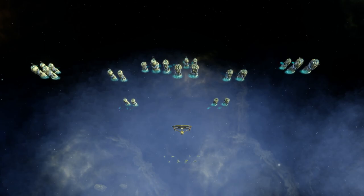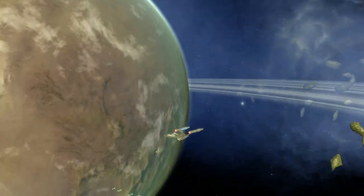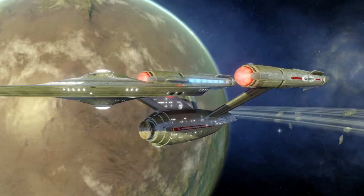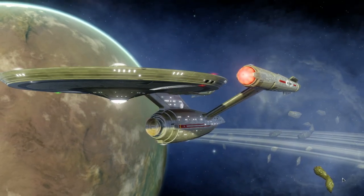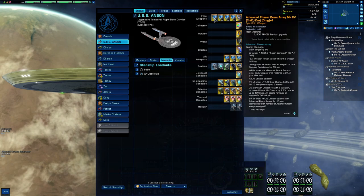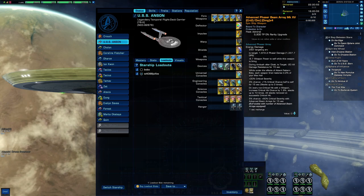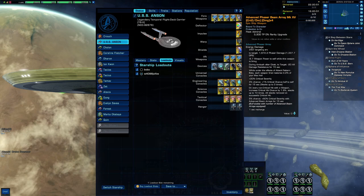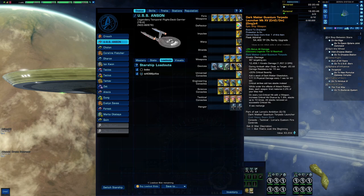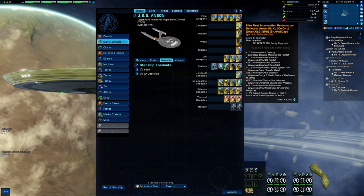Here is what we put onto the ship. We have the beams that come with the ship — the advanced phaser beam arrays. I am using all of them and they are fully upgraded and re-engineered to my liking. We have the Dark Matter Quantum Torpedo from the Discovery reputation, from the Fleet Janur Colony.